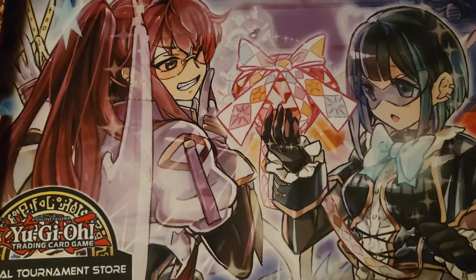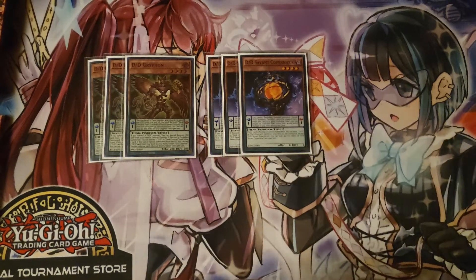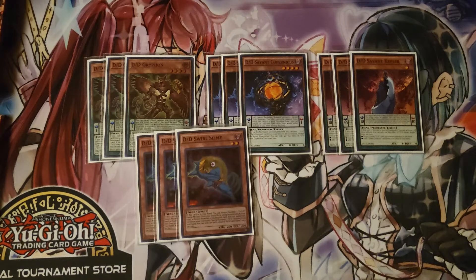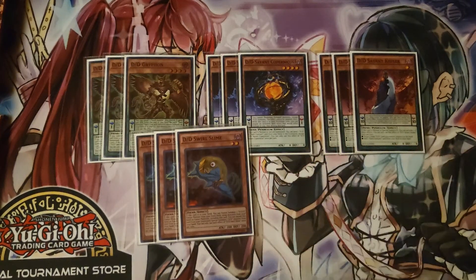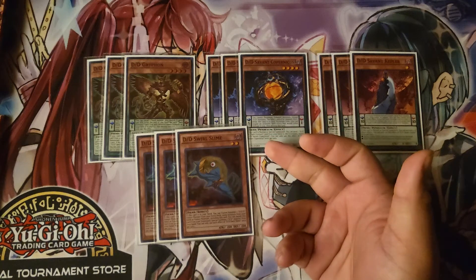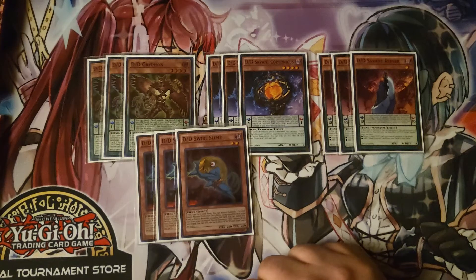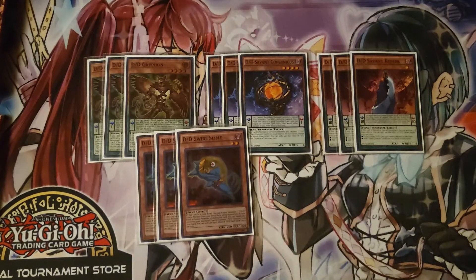For the starters, you play three Griffin, three Copper, three Kepler, and three Slime Griffin. If you control one D/D, you can summon it, and this starts off most of your combos. If you just have any normal summon — mostly level four — as Pax said, it's a rogue force-band deck, and I 100% believe that.